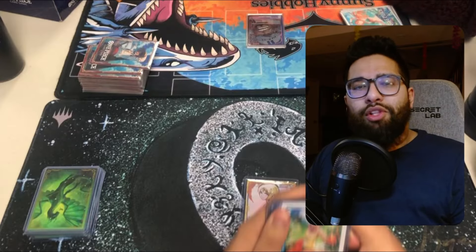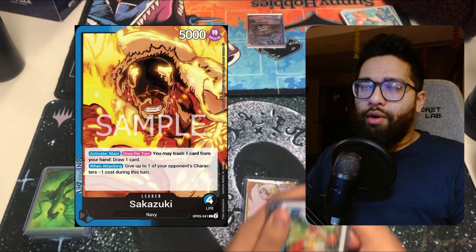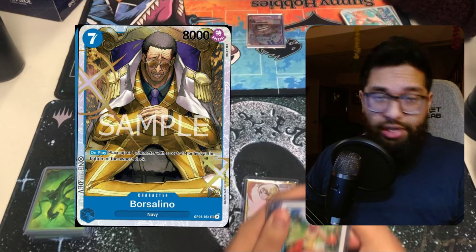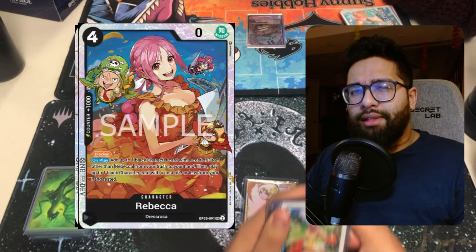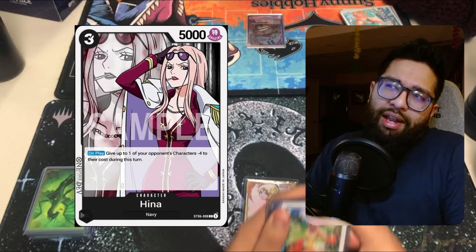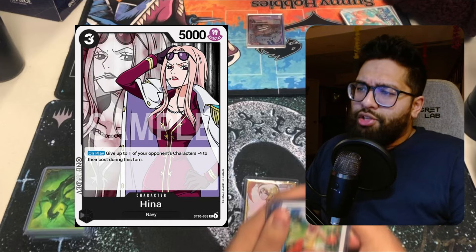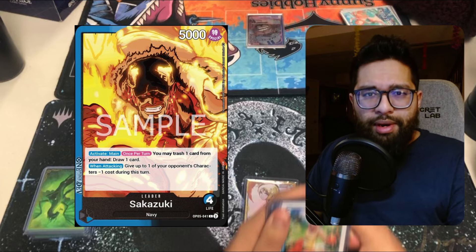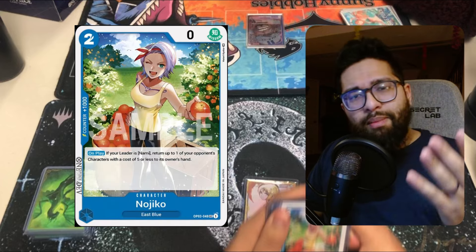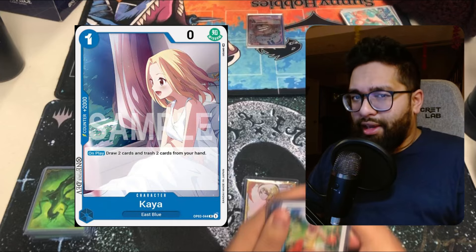We have another round of Nami gameplay from Locals. Today I'm up against Sakazuki. The things I'm really looking for at the top end are stuff like Borsalino tucking away my Zephs, and cards like Rebecca that get out Hinas and just fill out the board a lot more than should be for that amount of Dawn. When there's too many threats on board, that's where things become a problem. But we open up with a couple of Nojikos, so with a little bouncing and late-game recursion of Kayas, I think we can get there. Enjoy.